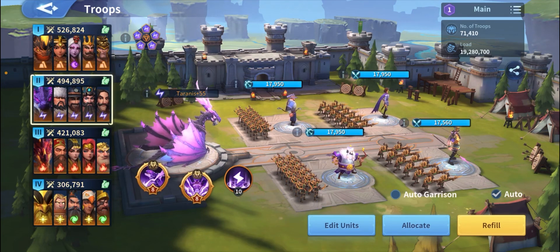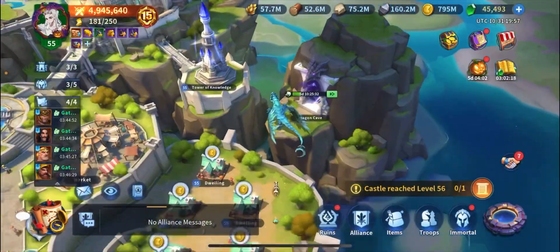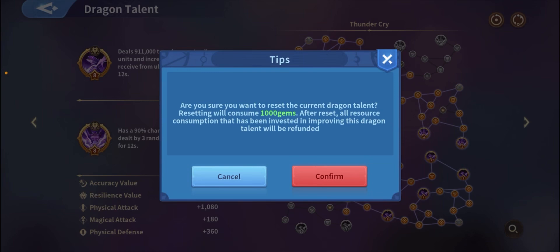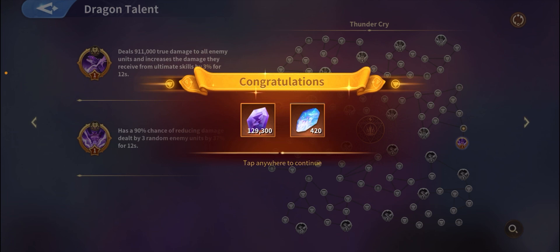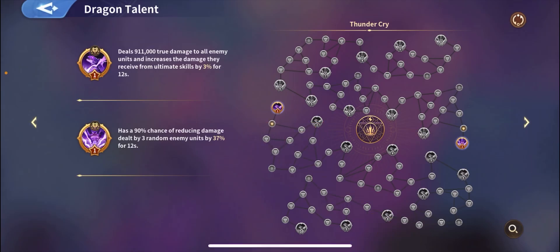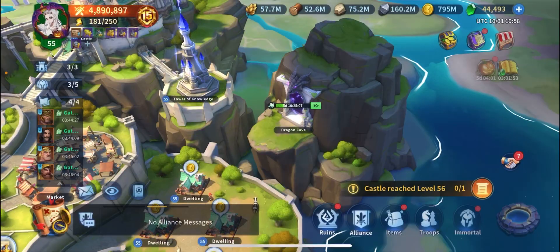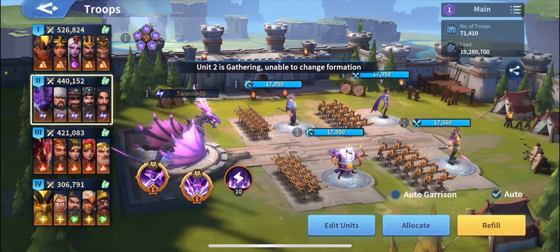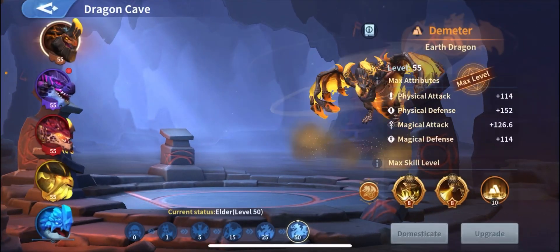I finally made it to A8, spending over 60k gems killing bosses — it's not max out but I wanted to get all the dragon skills to level 8. My lightning is fully physical attack. I've got 420 and 129,000 dragon stones to boost it according to my lineup. My immortals are Darius, Peter, YSG, and Genghis Khan — all physical attack, no magical immortals.